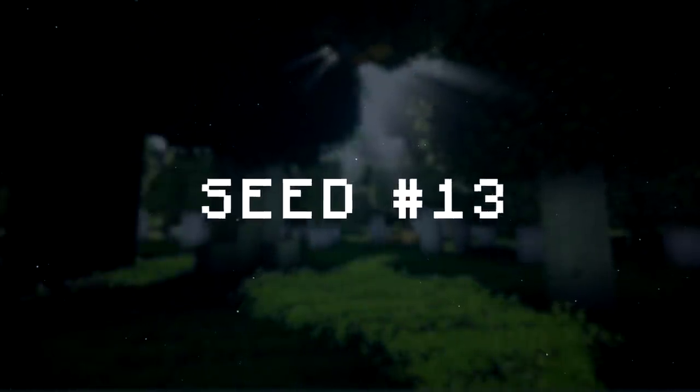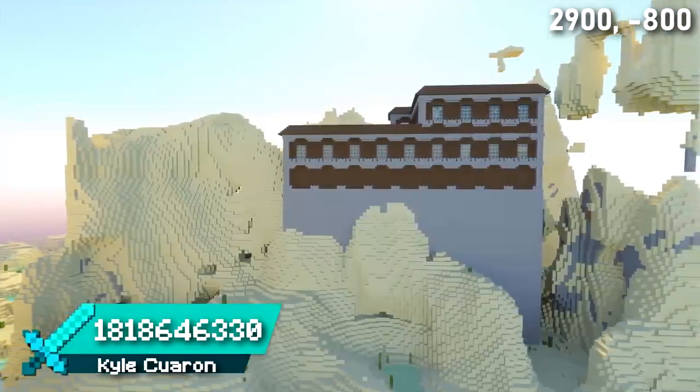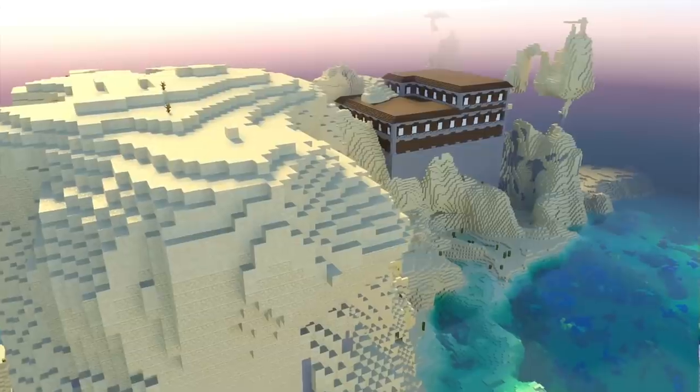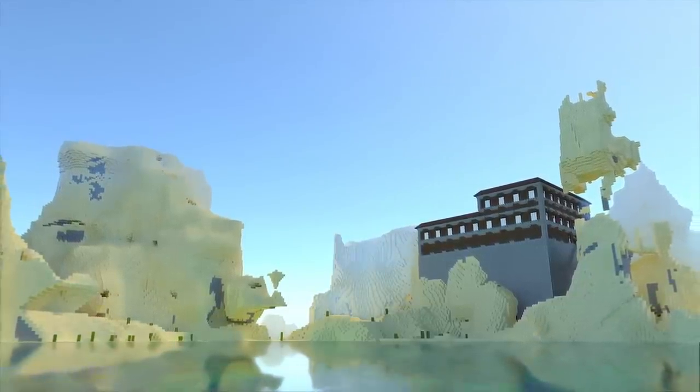Seed 13 has something I've never seen before in Minecraft: a woodland mansion in a desert biome. Does anyone know how it's even possible for a mansion to spawn here? This tall mansion is surrounded by an incredible desert landscape — I've never seen desert mountains quite like it. I'd love to know what you think about this one in the comments.